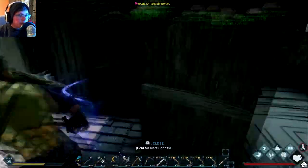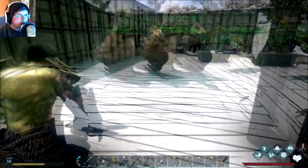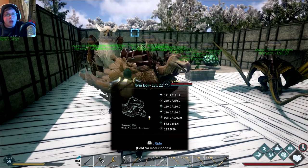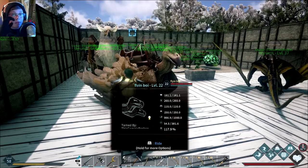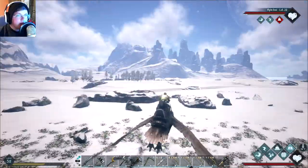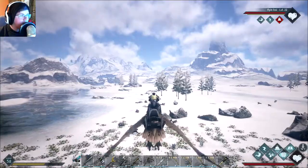Since the Nidhogg isn't anywhere near here, there's a chance I could die, and if I die whatever creature I'm on is basically dead too. So I'm not going to take my griffin or wyvern in case I fail — I will be taking a Barunda.